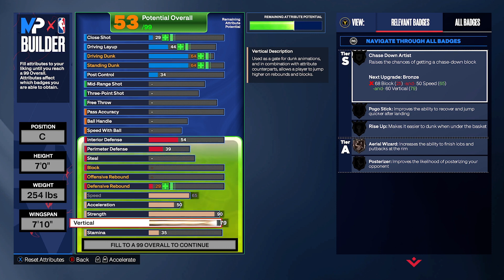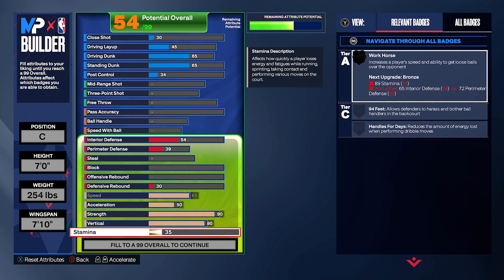Now for the vertical — if you do seven-one you can only get a 79 vert. The 80 vert threshold: if you're going to watch NBA 2K Labs videos they will tell you that the thresholds for most animations are either plus-5 or plus-10. So if you're going to do a 79 vert, you might as well do a 75 unless you're trying to get specific animations, because 80 is going to be the next threshold.